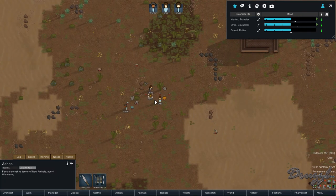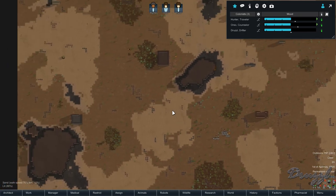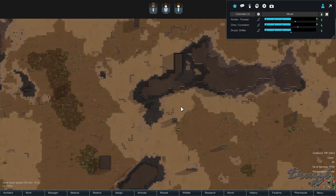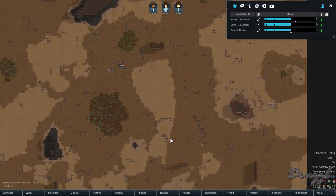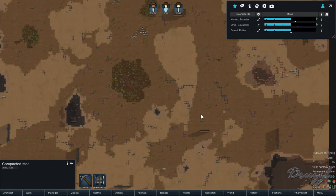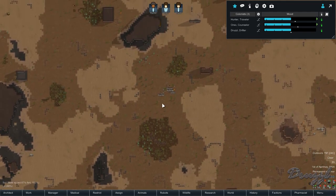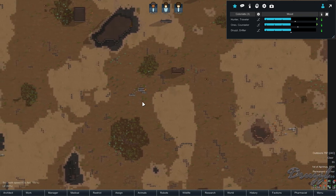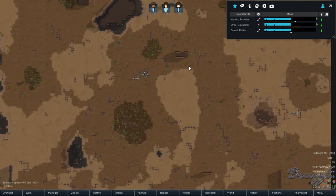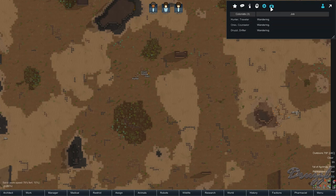Everybody's landing — and we got a Yorkshire Terrier! Maybe I should have handled that differently. Anyway, this is our map. There's probably the ancient danger over there. We have some hills for mining, which is good because we need steel. Plenty of animals to start taming, and several good grow zones — this one is nice and large. I think we're going to put the base here so we have access to the steam geyser.